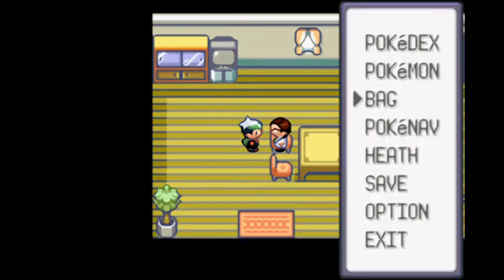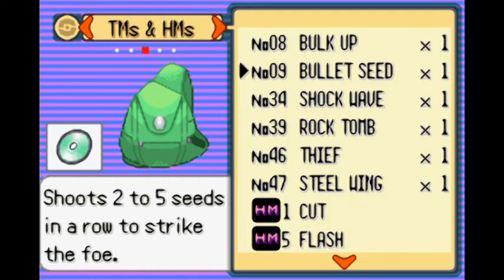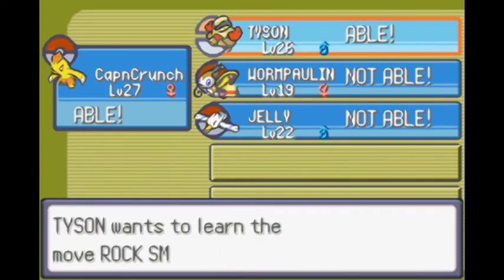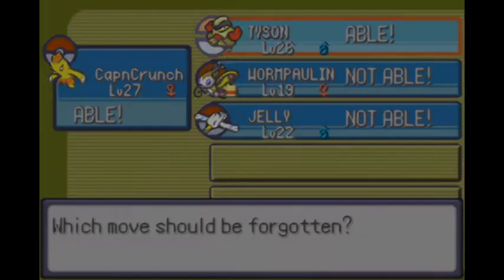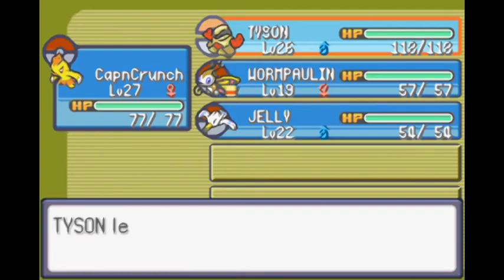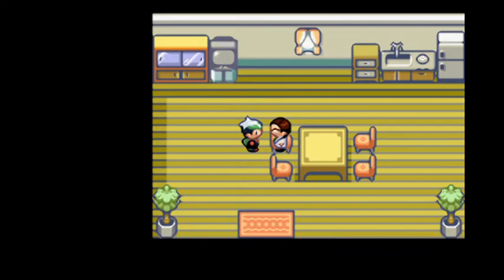Okay, we get the shittiest HM ever. I can't believe I have to teach this to one of my Pokemon — 20 base damage, and it can lower Attack. Tyson is gonna be saddled with this because he's the most competent of my Pokemon, so I think he can endure losing Tackle. I know that this gives him shitty type coverage, but eventually Arm Thrust is probably going to be replaced. Though I do like saying 'eat yellow Arm Thrust.'